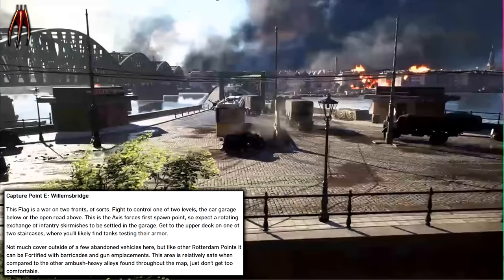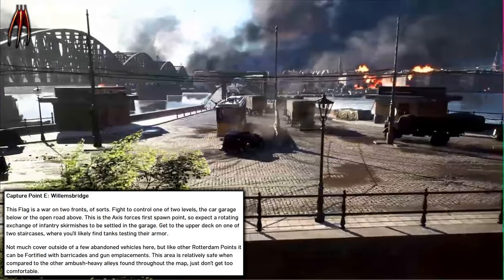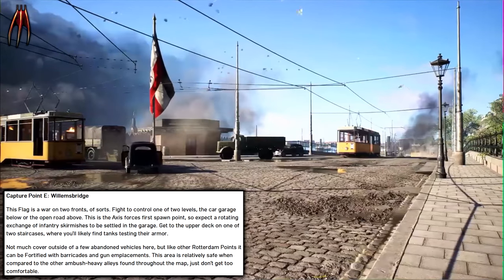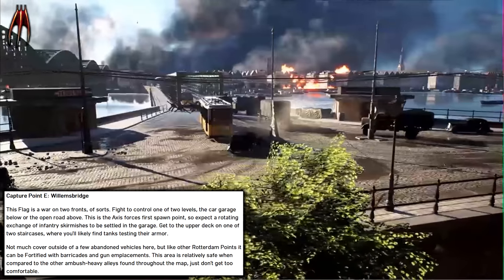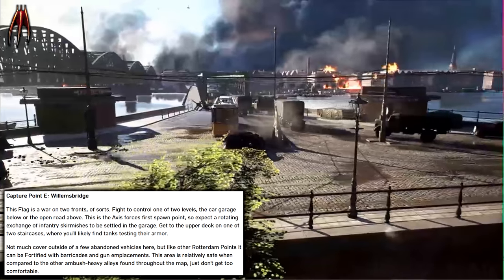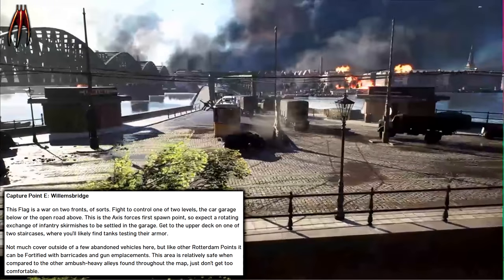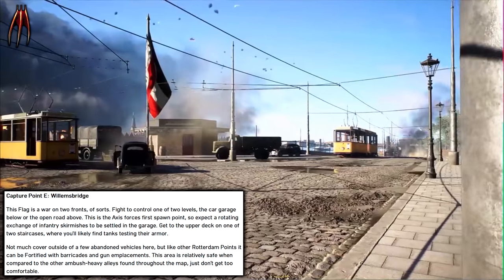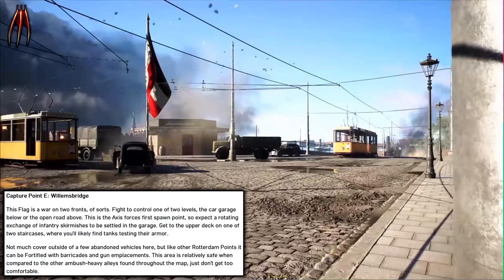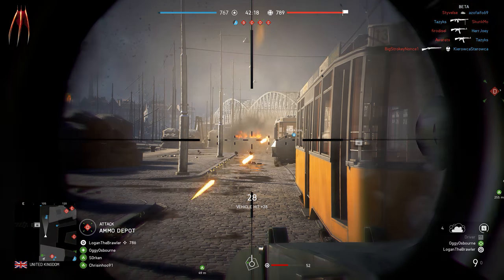Capture Point E: Wilhelm's Bridge. This flag is a war on two fronts of sorts — fight to control one of two levels: the car garage below or the open road above. This is the Axis forces' first spawn point, so expect a heated exchange of infantry skirmishes to be settled in the garage. Get to the upper deck on one of the two staircases, where you'll likely find tanks testing their armor. Not much cover outside a few abandoned vehicles, but like other Rotterdam points it can be fortified with barricades and gun emplacements. This area is relatively safe compared to the ambush-heavy alleys found throughout the map — just don't get too comfortable.